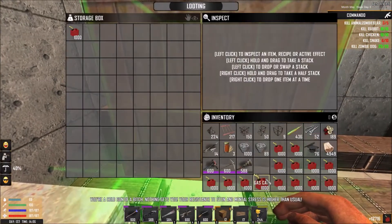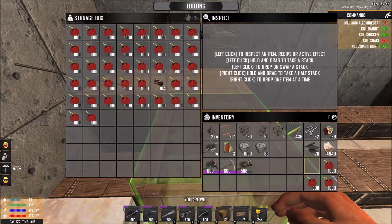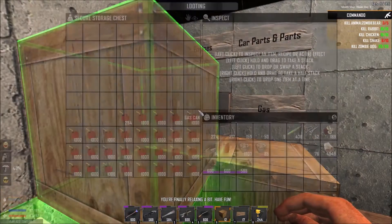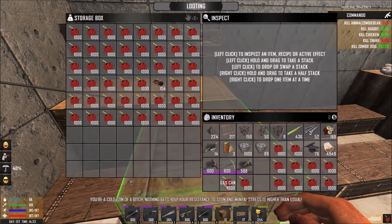Let's put all of this in here. I actually wish you could hold shift and click to send all gas into a chest at once, or just dump your whole inventory into a chest. You can press R over here but you can't do it again on another chest, and that's actually rather annoying.